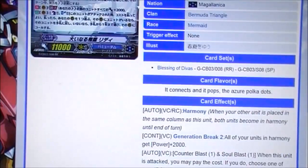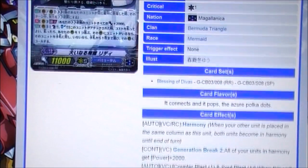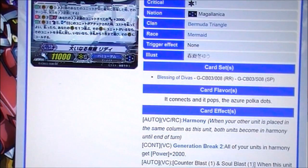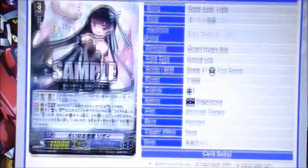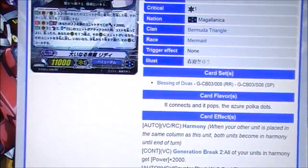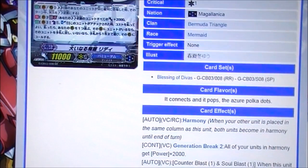The flavor text is: "It connects and it pops. The Assure Polka Dots." I kind of like the flavor text for some reason — it's kind of weird. I think Polka is kind of like a music style. But I like the artwork, the stats, and I love the flavor text. So hopefully the effect is good.